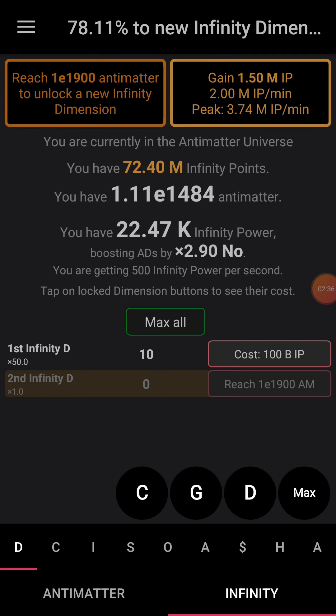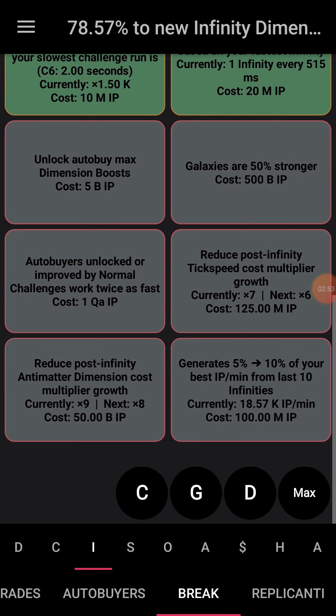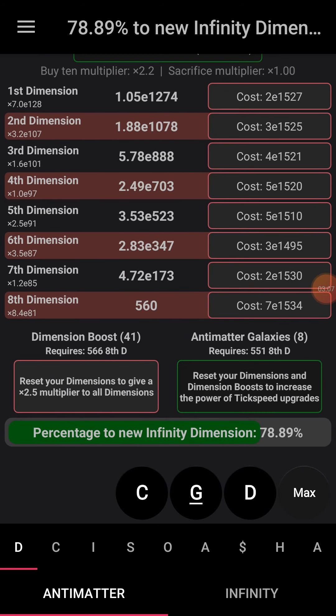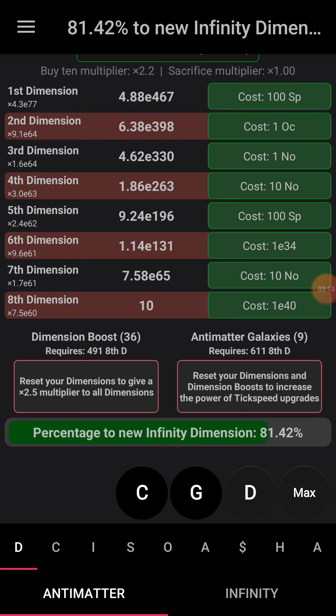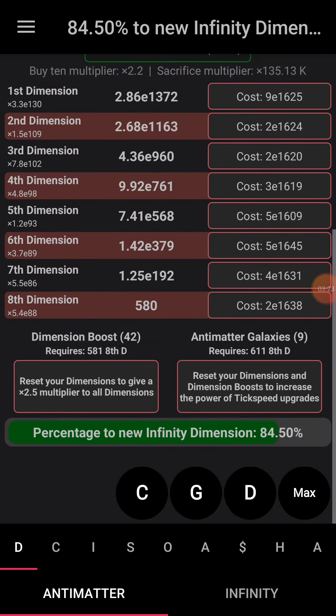Oh jeez — 1e1900 antimatter. So 1900 antimatter, and it's not actually going to cost infinity points this time. Are there upgrades I can get then? Not currently — everything costs like 100 million. So this still isn't making infinity points though. Now I can get 2.51 million per minute. Is there an automatic sacrifice?